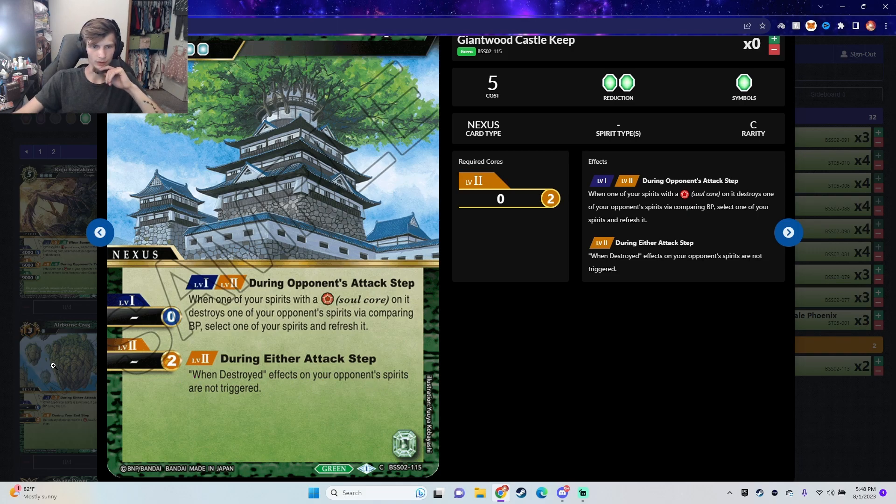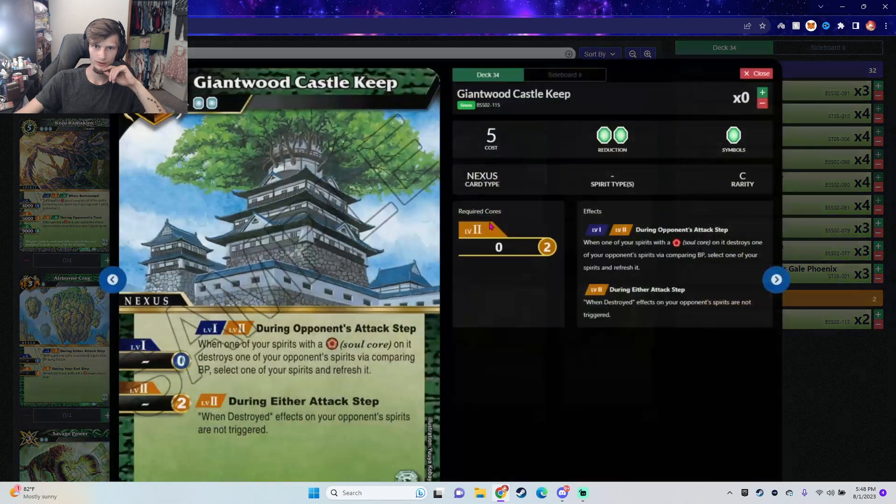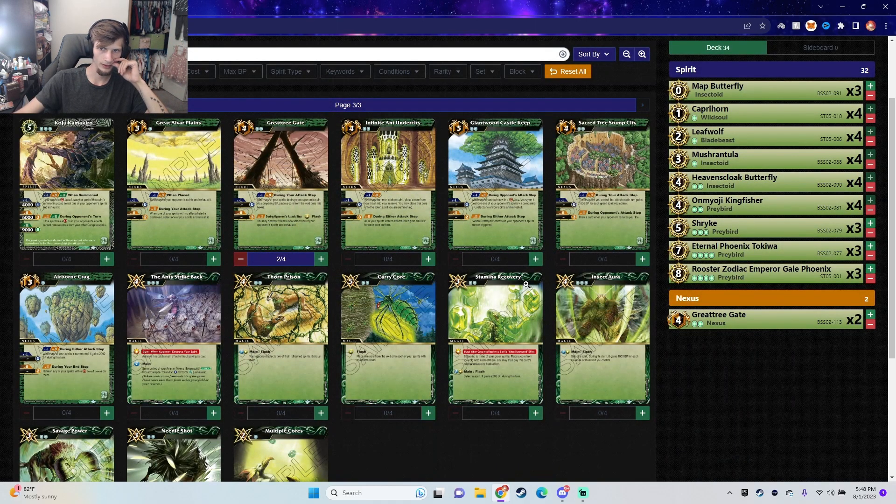Basically what we're going for here is like a multi-attack style. Run your spirits with a soul core on the front spirit. Though that's easy to play around — just don't block the one that has the soul core, unless you give it Confront, which is interesting.